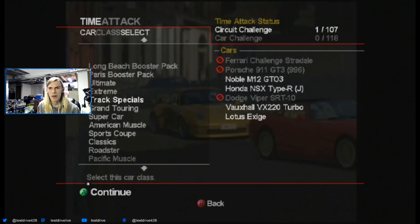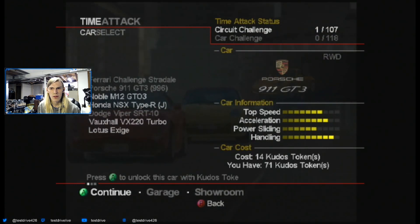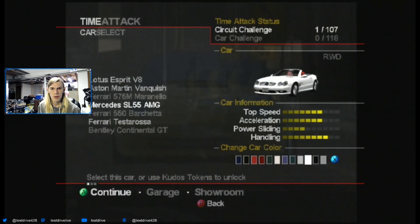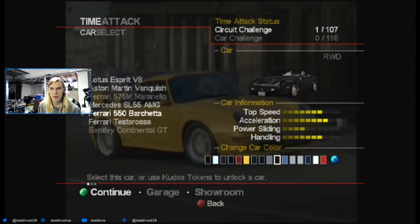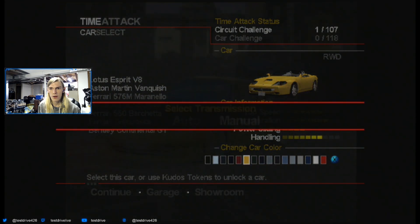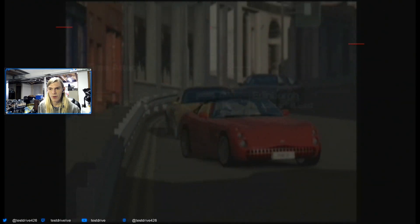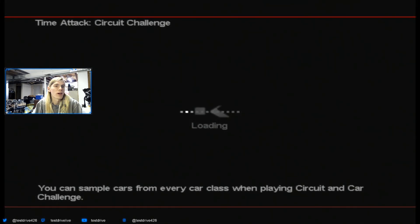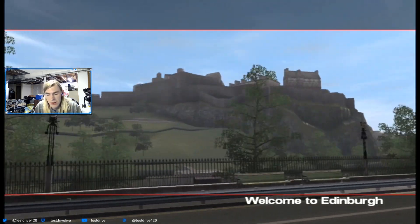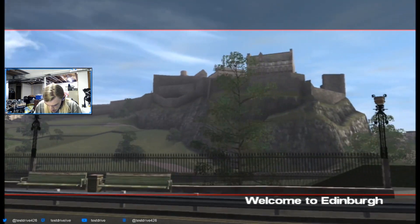I've used the F40, the Challenge Stradale, the 911. Have I used the 996 GT3? I'm going Grand Touring. I've not used the Barchetta, so we'll use that real quick. Let's do it in blue, because I saw one of these in this color — I parked my TC by Maserati next to it at one point a couple years back. The picture's on my Instagram somewhere if you want to find it, pretty far back on the old Instagram.